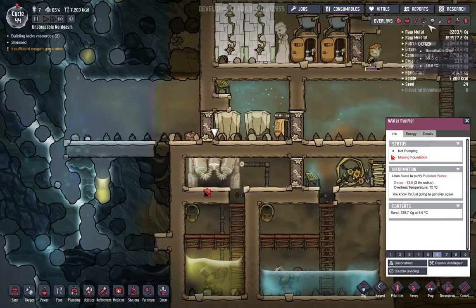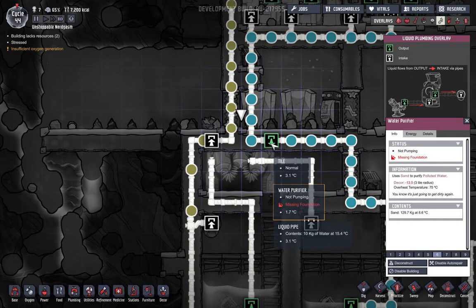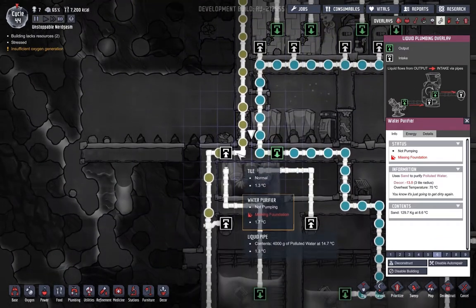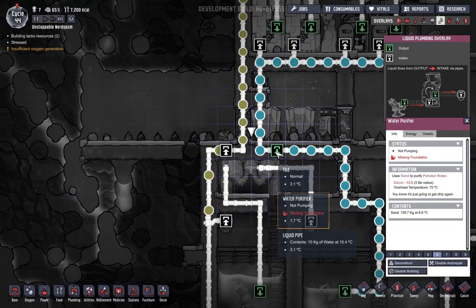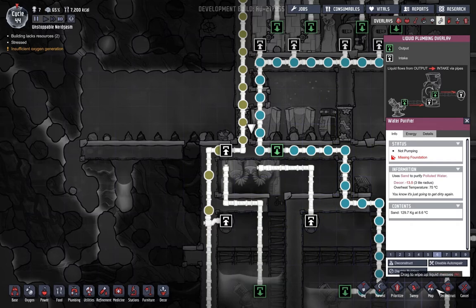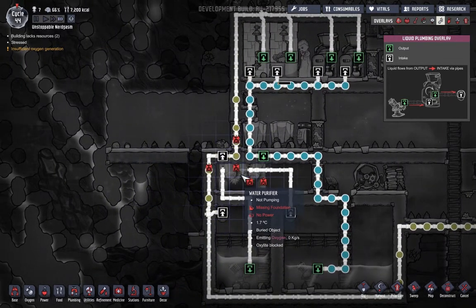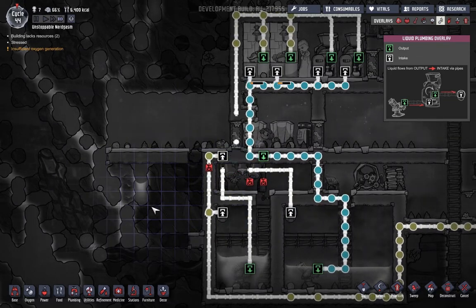Hey guys, I'm back and I realized my thing is not working because there's something funky going on. This is my input - this is where my gross water is supposed to go in. Good water comes out, gross water goes in - wait, or gross water goes in and good water comes out. I don't know what's going on. Good water is supposed to come out but we're not having anything go in. This might cause some really bad stuff, but we've got to get rid of a lot of these pipes.